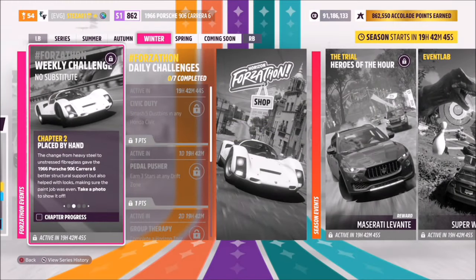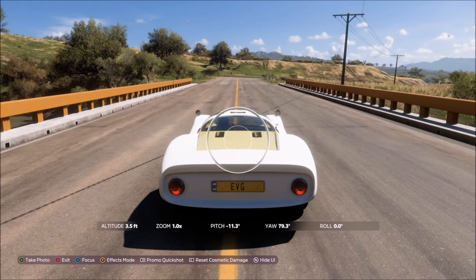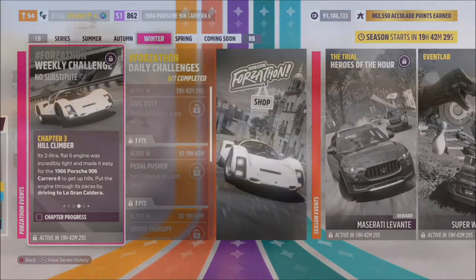The first challenge is super easy — it just wants you to take a photo of your car. We all know how to do that: up on the d-pad, hit right trigger to take a Horizon Promo quick shot, and that's the first challenge complete.